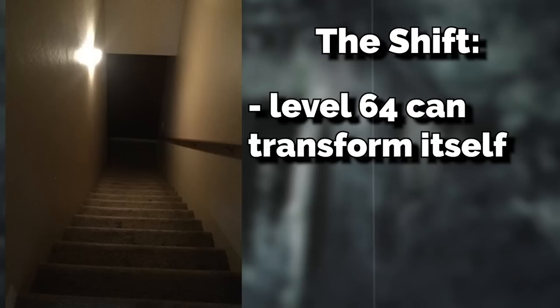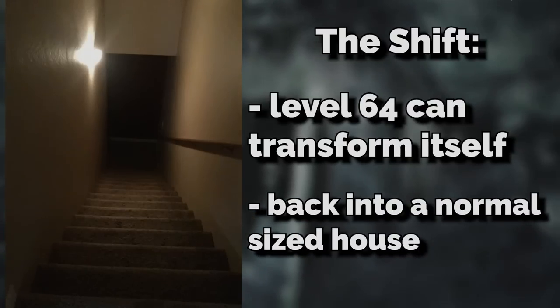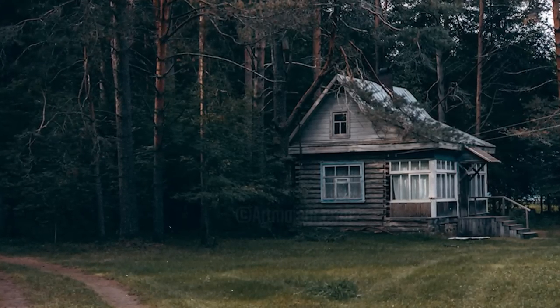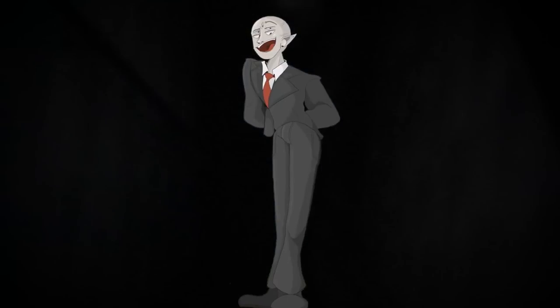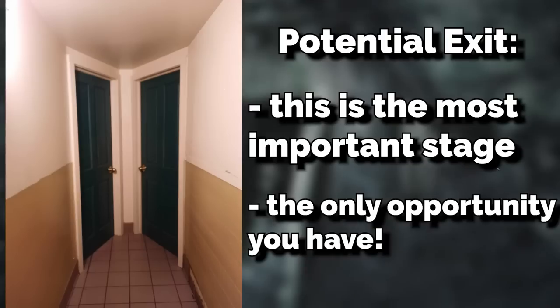Through unknown means, Level 64 can actually transform itself back into a normal-sized house that's no longer infinite, completely randomly and without any warning — it just shrinks down to a regular house and it never lasts for long. But this is the most important stage of the house's shifting, because during this stage is the only opportunity you have to make your exit.